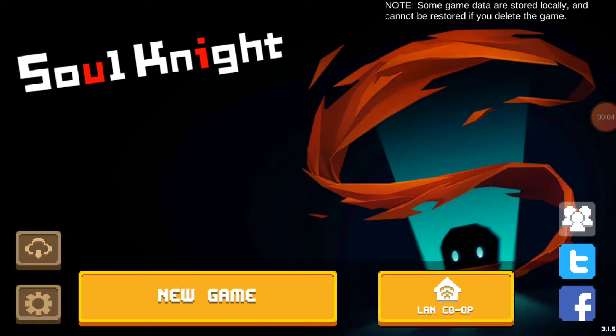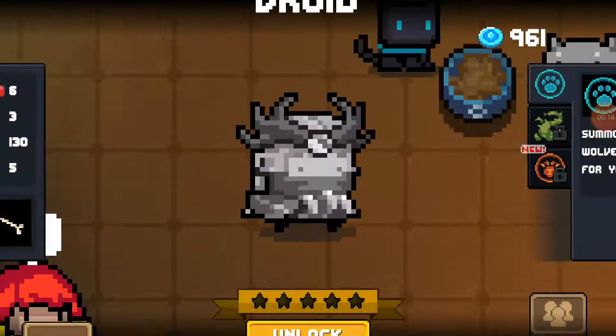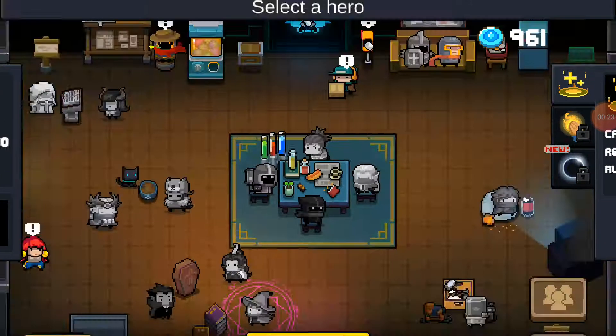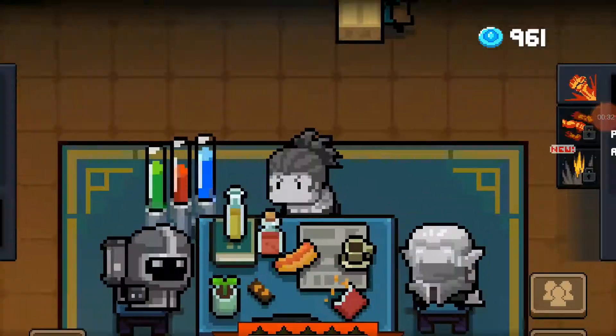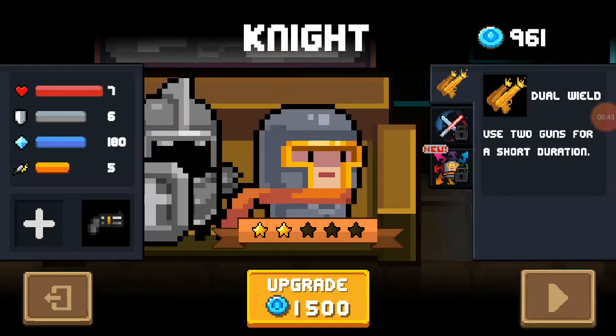Hey guys, Grassman here playing more Soul Knight, so here we go, a new game. We have 9,000 points. The priest costs 12,000, the rogue is 2,000, and the wizard's 3,000 — I think I want him. But for now we'll just go with Knight.